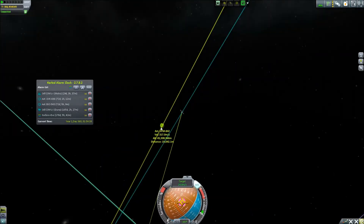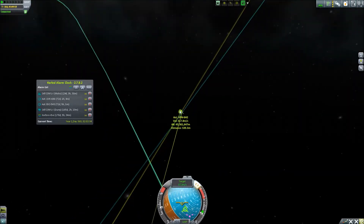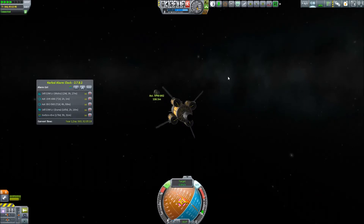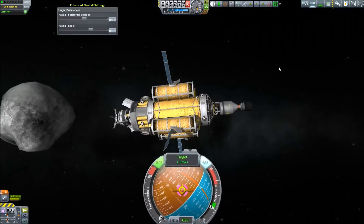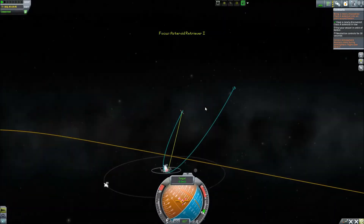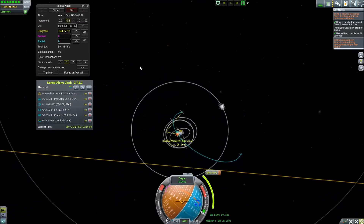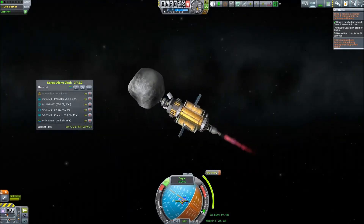It was actually 3am in the morning and I was really tired. Things weren't going to plan until I looked and it was only 500 meters away — 'oh, there it is, let's get over there and capture this.' You can see it is a Class A asteroid, quite small, almost as big as our craft. As you can see in the top right corner of the screen, we do have a mission for this asteroid, which comes from the Fine Print mod. So all of this is intended — I'm not just making things up as I go.